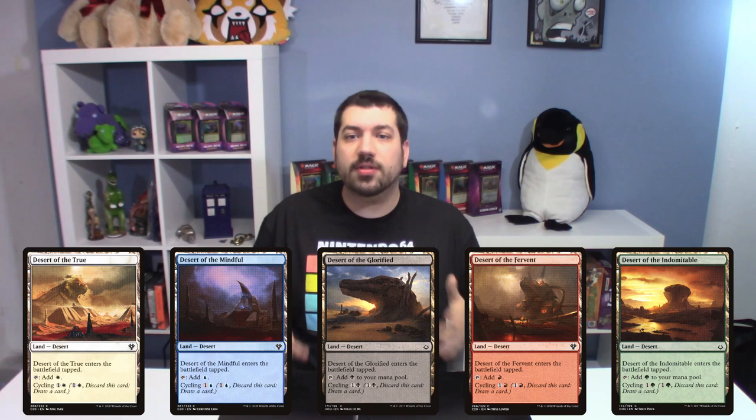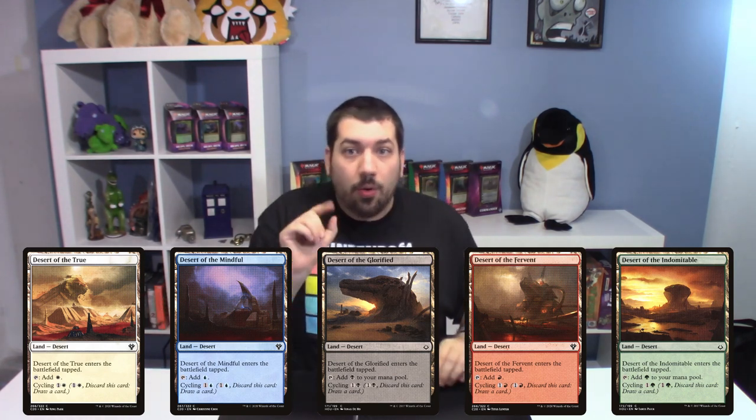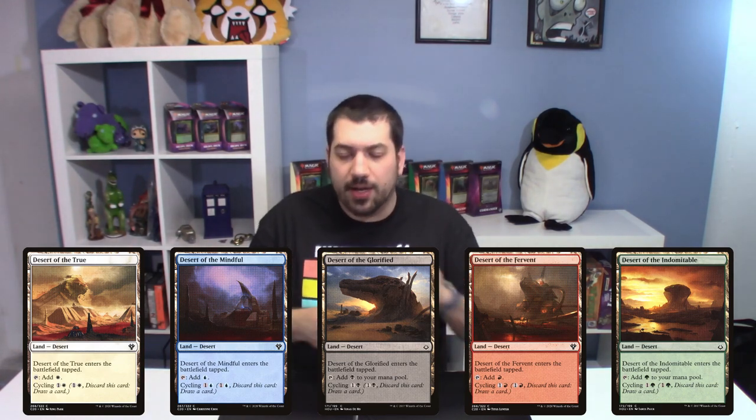Let's start off by going over these 19 deserts that Wizards released as part of Amonkhet, starting with a cycle of deserts with cycling. These entered the field tapped and tapped for their respective color, or you could cycle them for one and their respective color from your hand to draw a card in case you were flooding out.